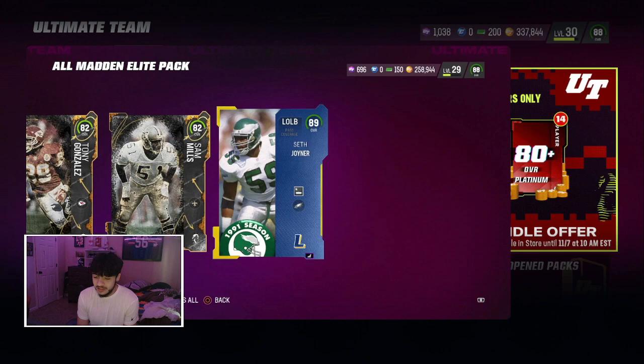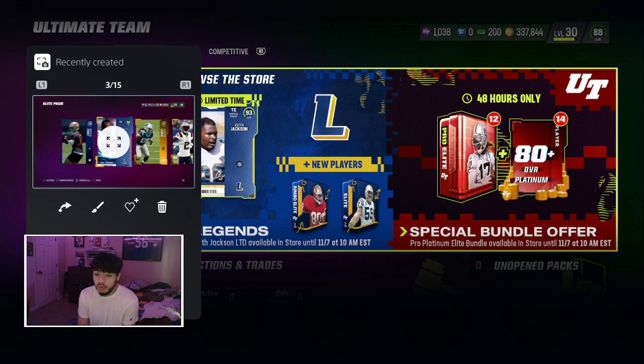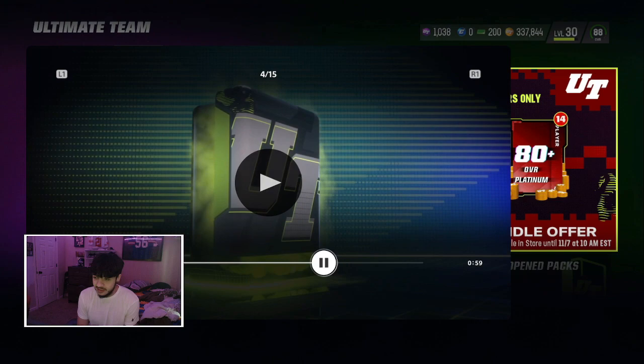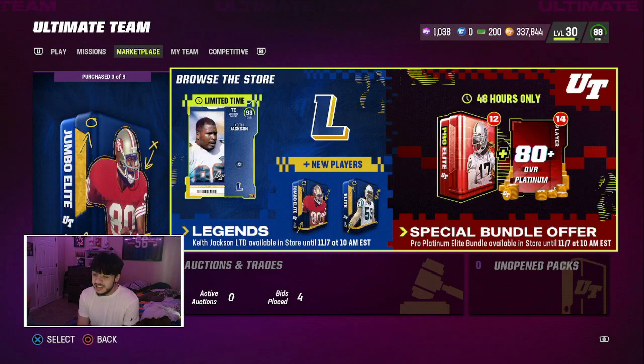I've been going nuts opening up all Madden packs and regular stuff. I still have not pulled a 93, but look at this - from an elite pack, 92 Emmitt Smith. I pulled an 87 coin card, I don't think I got that on camera. 92 Emmitt Smith - are you kidding me? We also got LTD Keith Jackson in packs.